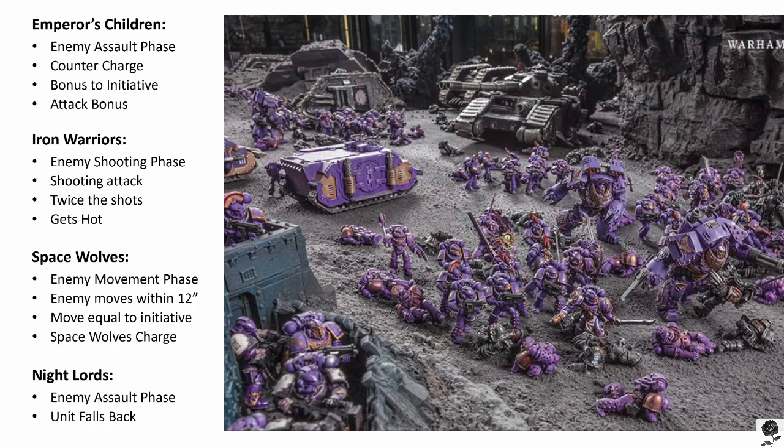First up, we have the Emperor's Children. Their advanced reaction is the Perfect Counter. It reads: This advanced reaction may be made once per battle during the opposing player's assault phase, when an enemy unit declares a charge targeting a friendly unit under the reactive player's control composed entirely of models with the Emperor's Children Special Rule. When a charge distance roll is made for the enemy unit making the charge, the reactive player must also make a charge distance roll for the reacting unit. If the result of the reacting unit's charge distance roll is equal to or greater than that of the enemy unit, then the reactive player may choose to make a charge with the reacting unit immediately.